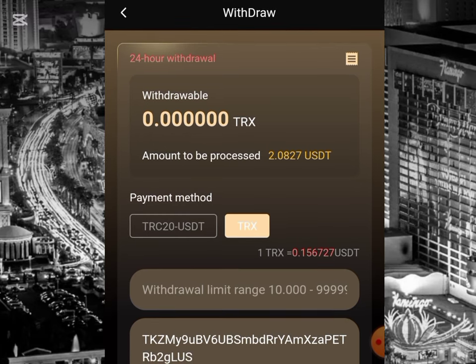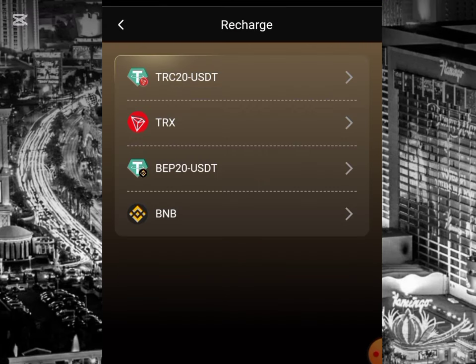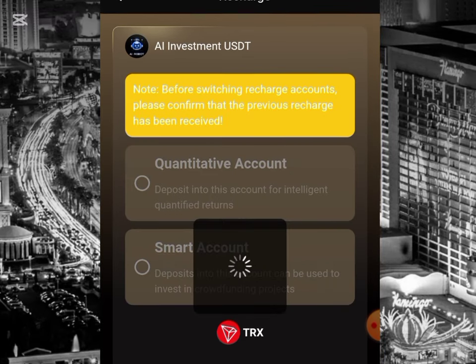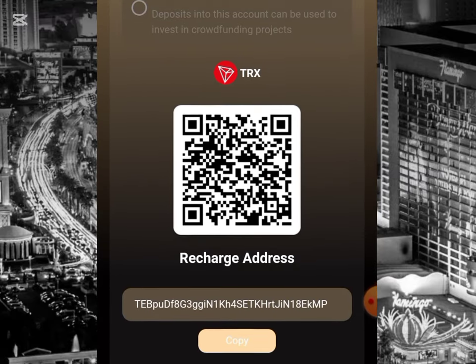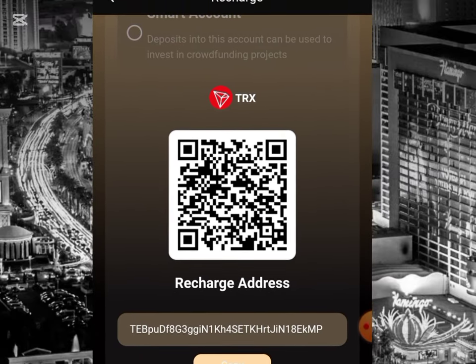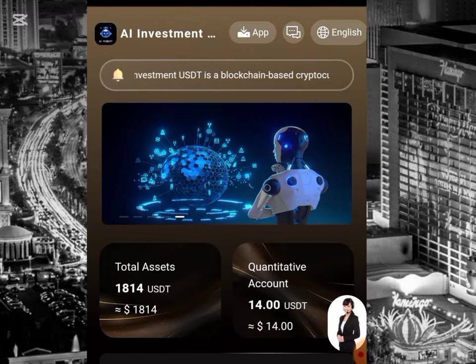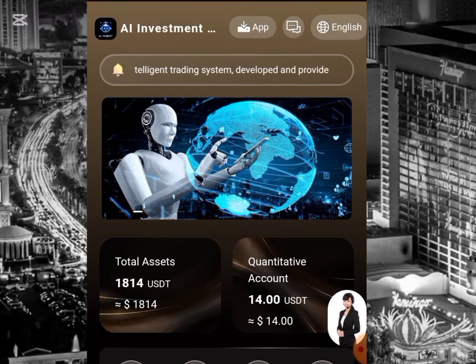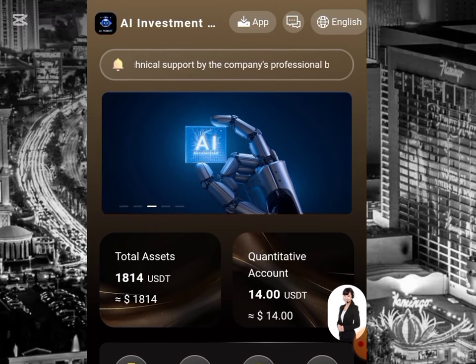All you have to do is sign up on this platform, make an investment, and start earning daily profits. To make a recharge, click on the recharge button. Choose your payment method, and you'll be provided with an address to use for TRX. Go to your Trust Wallet account and make a deposit. You have to wait one to three minutes for approval. Once approved, the VIP you deposited for will be unlocked, and you'll start earning daily profits by completing tasks for 180 days.